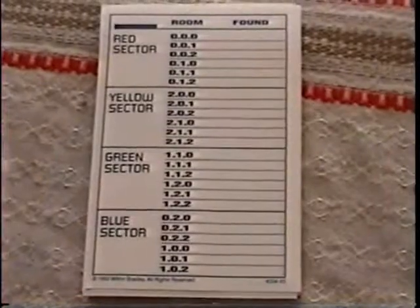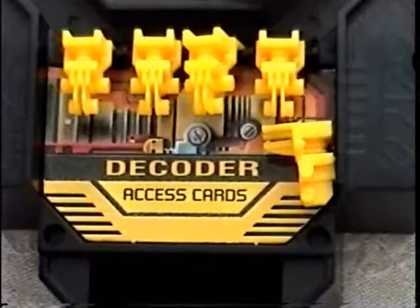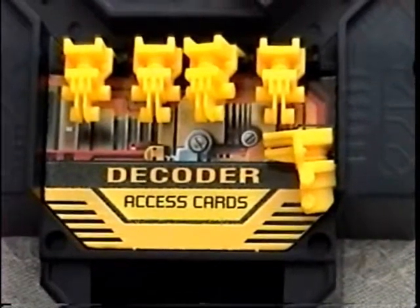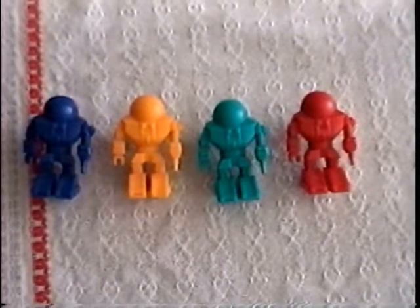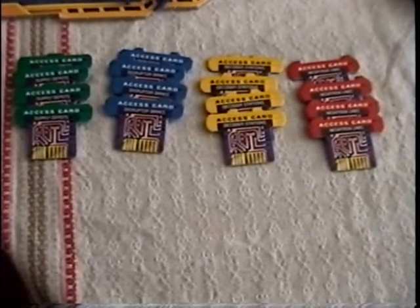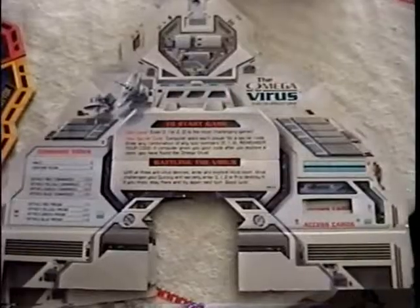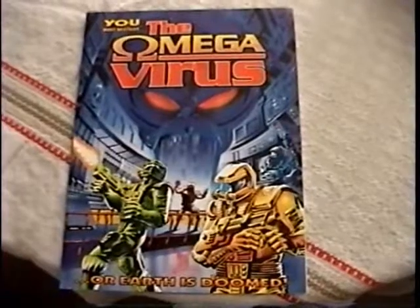You will need the code pad, the Omega Virus computer, two AA batteries (not included), four disruptors, four negatrons, four decoders — though I got five in my game, so if you're that kid who only received three, email me and I will send you the fourth decoder — four probes, four green access cards, four blue access cards, four yellow access cards, four red access cards, four commandos, four black holders, four access card holders, the board, the setup instructions, and the comic book slash instruction manual.